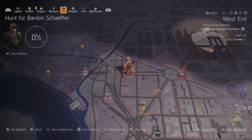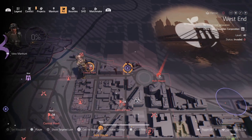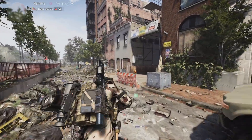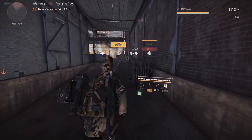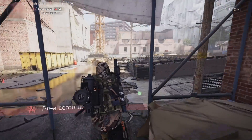The first thing you need to do is head over to the New Venice Control Point. This is in the West End, top left-hand corner of your map in DC. You want to head over here because this actually has two spawn points for your bosses, which makes it really easy to farm.